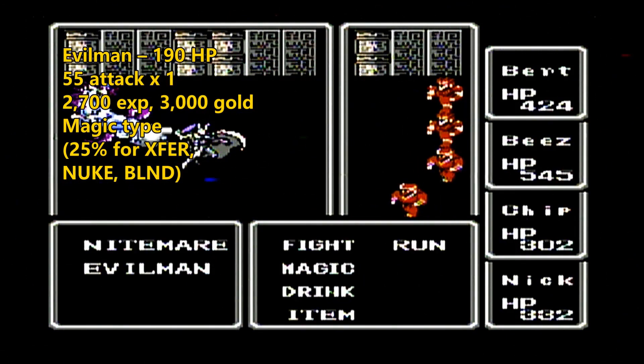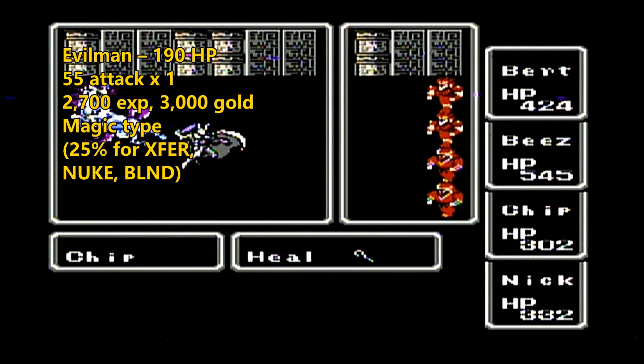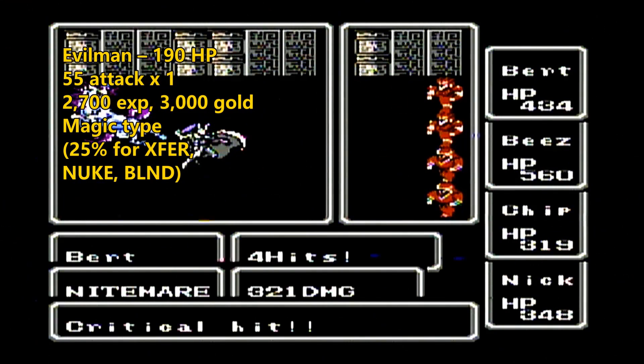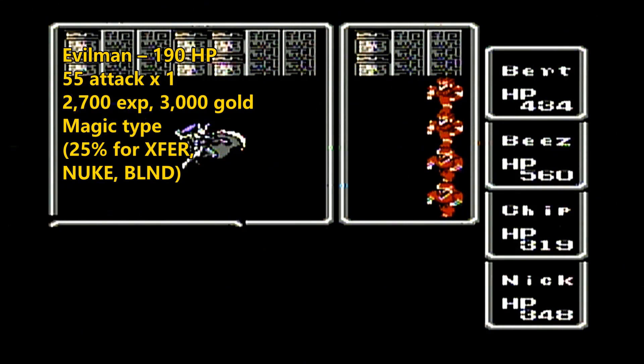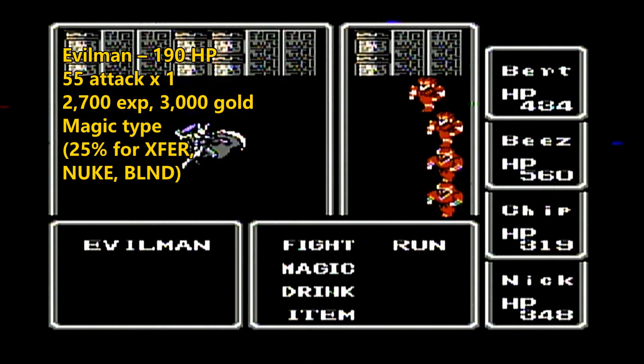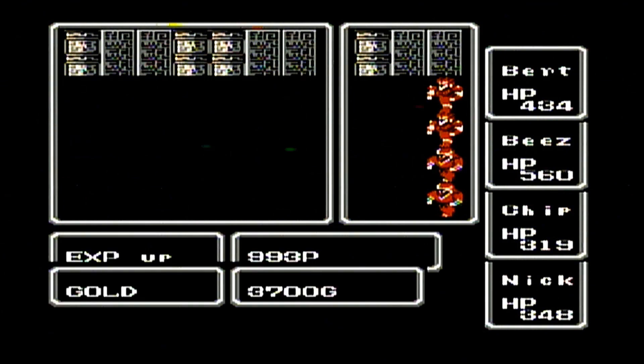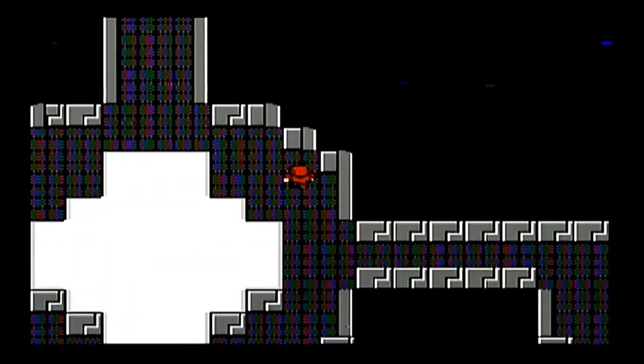We ran into Bad Men in the Mirage Tower. Well, here's their worst counterpart, the Evil Man. They don't have a lot of hit points, so we can take them out pretty easily. They only have a 25% chance to use Exfer, Nuke, and Blind. Nuke is the bad spell — it can do up to 400 damage max. There's eventually a boss whose first spell is Nuke, so that's why we want that 400 hit point threshold for all our characters, so that even if Nuke rolls max damage, everyone will survive.